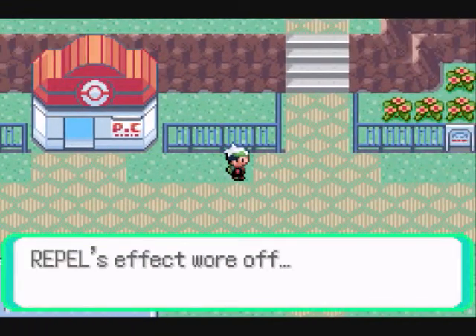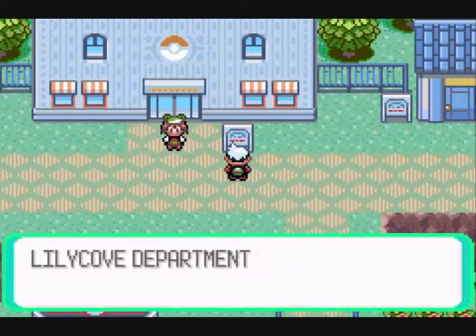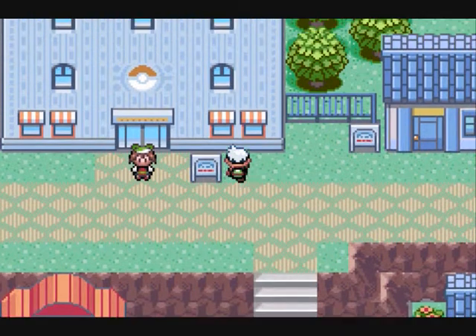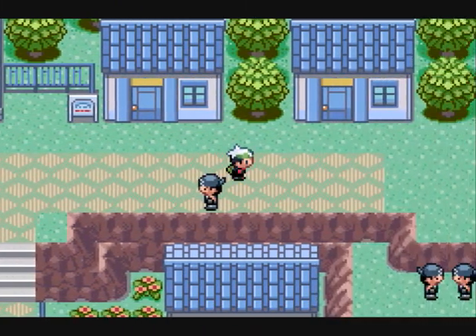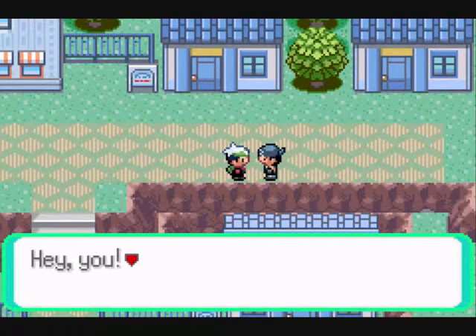First, let's explore Lilycove City. There's this giant building here - it's the Lilycove Department Store, where you can buy a lot of stuff inside. And there's this building here - the Move Deleter. You can delete moves, such as HMs. Yeah, you can delete HMs there.